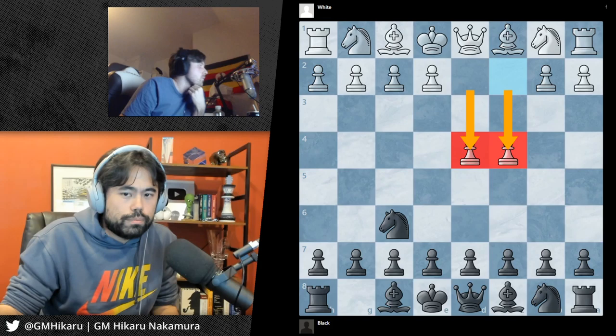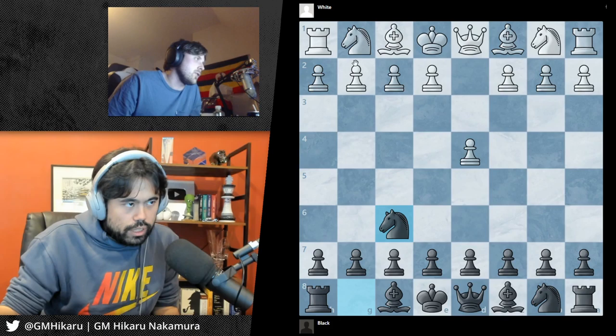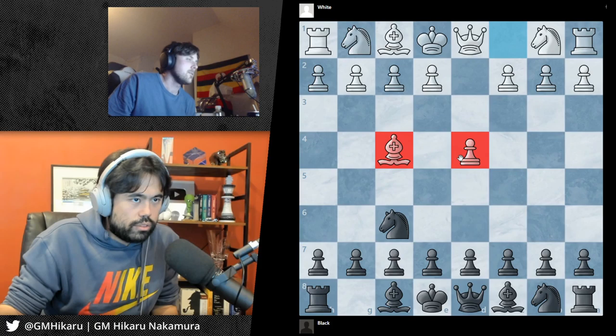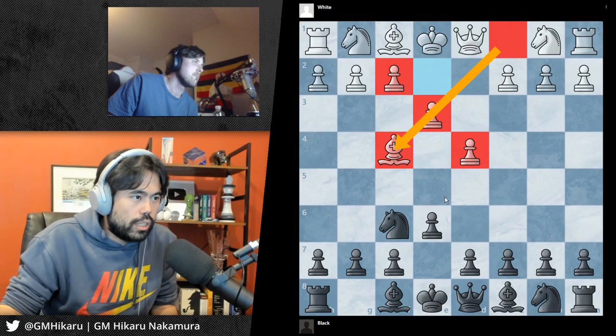So d4, knight f6 — they push this pawn, normally trying to take space in the center of the board. Now you push this pawn forward. What if they don't play c4? So there are a couple of moves White can play — c4 is the main move, they can also move the knight or the bishop. If they move this bishop out, White has a very simple idea: push this pawn next move.